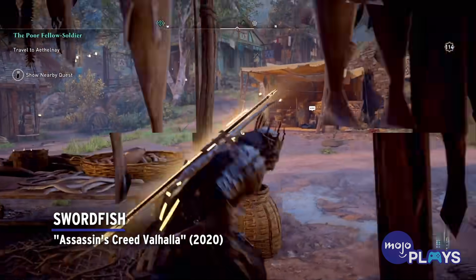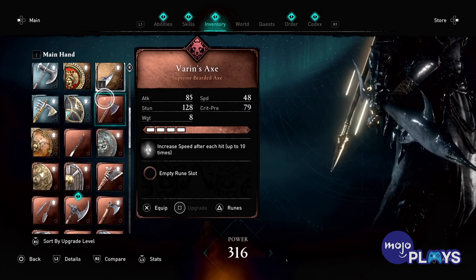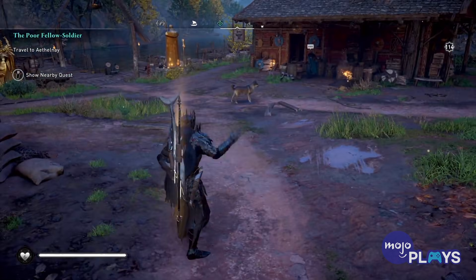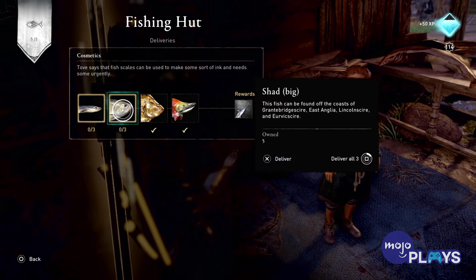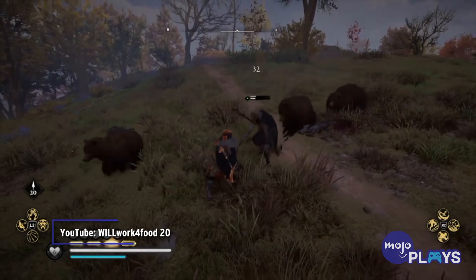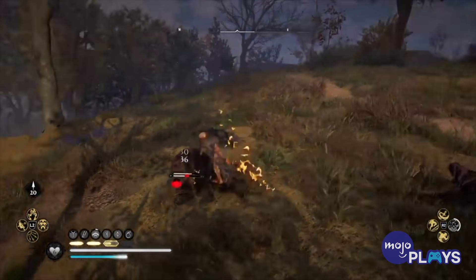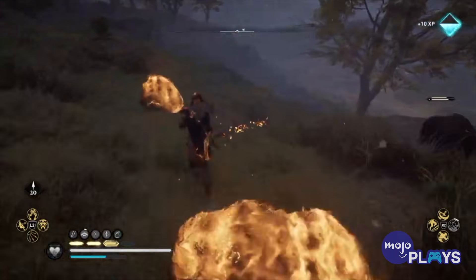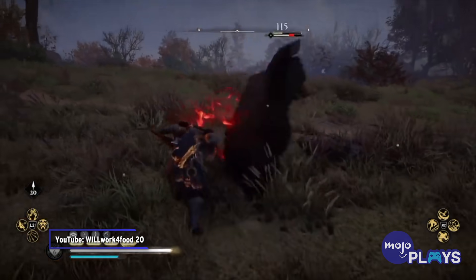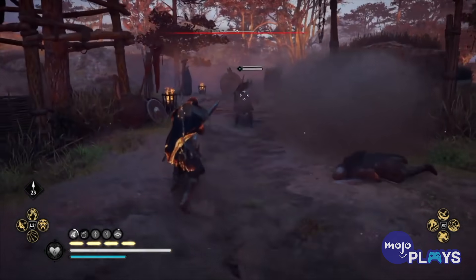Swordfish — Assassin's Creed Valhalla. It's an actual fish sword. The weaponized seafood is probably the silliest item in the game so far, but it comes at the cost of your time. Only obtainable after completing every fishing mission from your settlement's fishing hut, just finding the right areas across several of the game's country maps is no joke. All that said, its stats are really good. We can't pass up a two-handed greatsword in the form of a fish that sets enemies on fire for some reason. Cutting dudes' heads off just hits a little different when you're using a living animal as a blade.